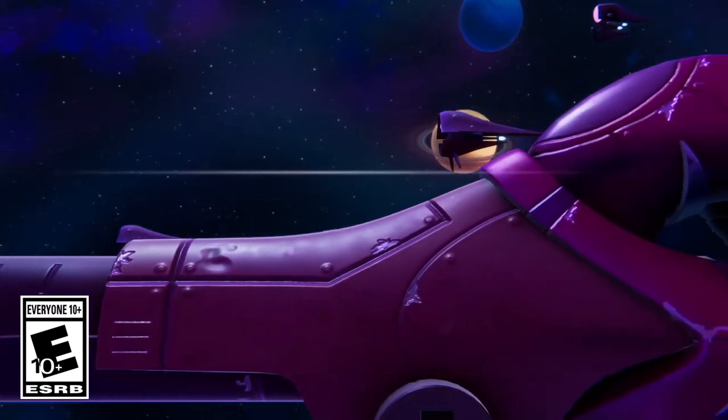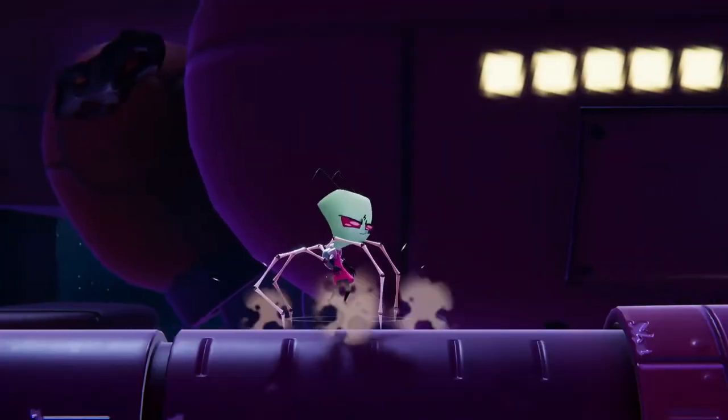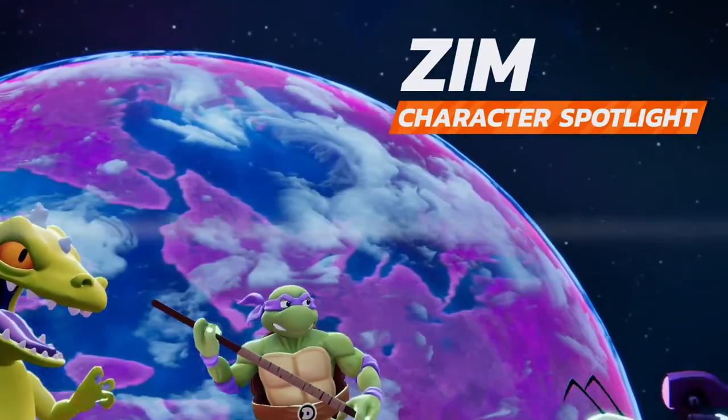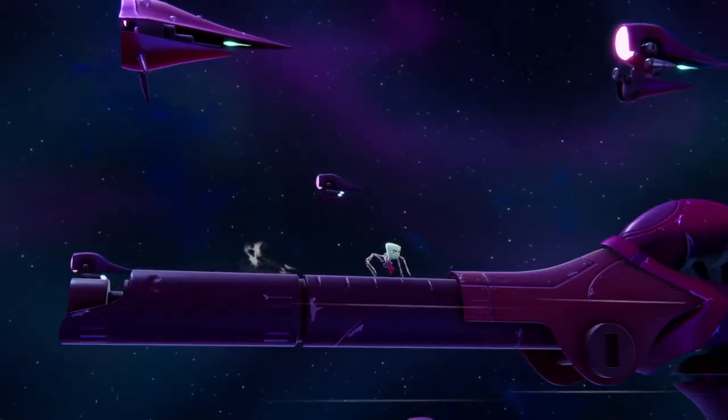Hello everyone, my name is Tafar and today we'll be talking about the notorious Urken Invader sent once again to destroy the competition in Nickelodeon All-Star Brawl 2, Invader Zim. This little green guy with big plans always seems to come up short in his ambitions to conquer the planet on behalf of the Urken Armada.